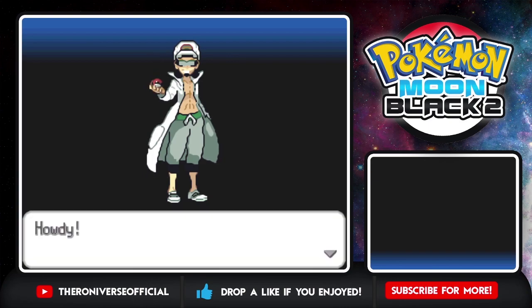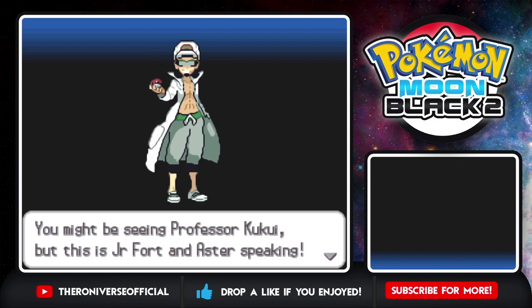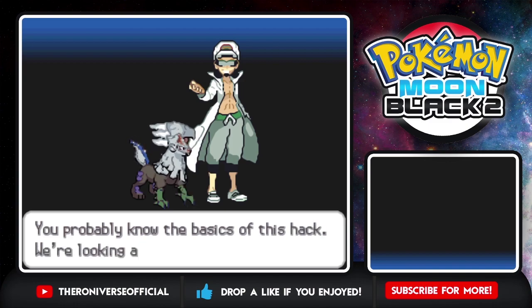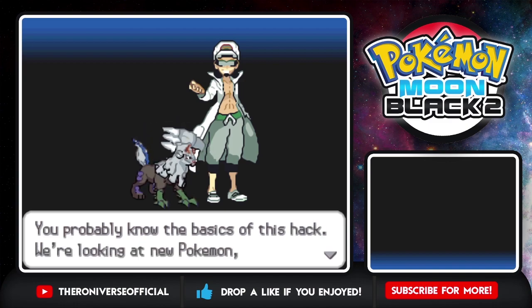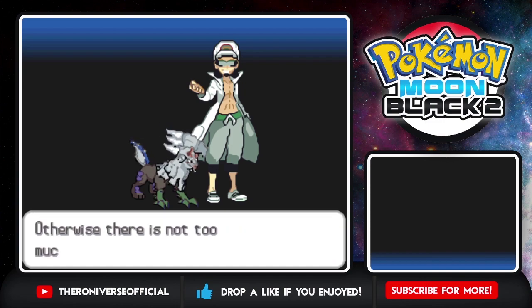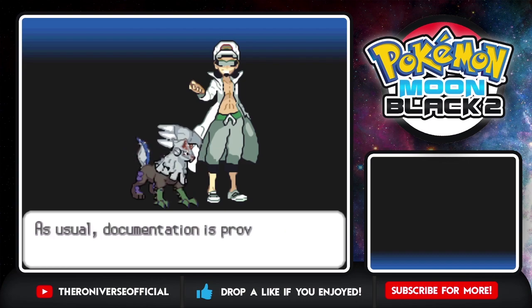Yo, Professor Kukui! Howdy, welcome to Pokemon Moon Black 2 or Pokemon Sun White 2. I am using Moon Black. You might be seeing Professor Kukui, but this is JR Fort and Astor speaking — so these are the ROM hack makers, shout out to them. Okay, you probably know the basics of this hack: we're looking at new Pokemon, a more challenging game, and extra boosts to many weaker Pokemon among other features. Otherwise, there's not too much else to say — hope you enjoy Unova in a whole new way.